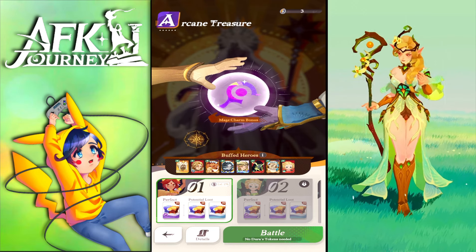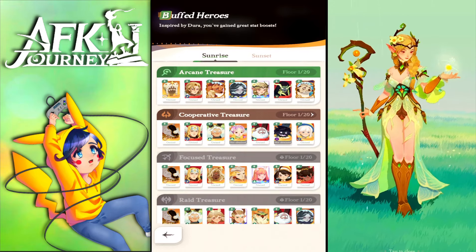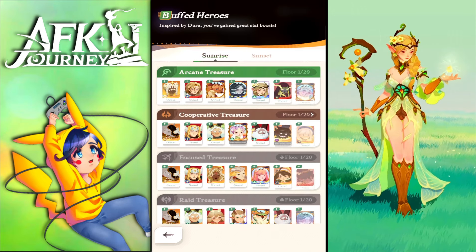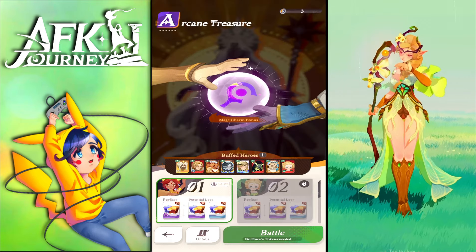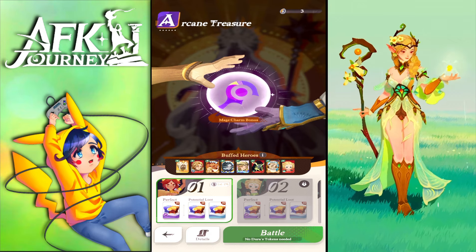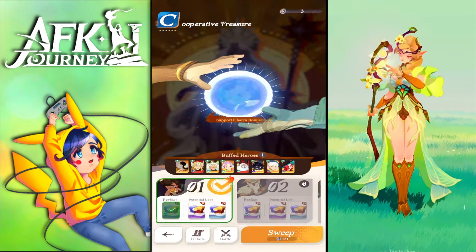Even though there are recommended heroes that are buffed at Sunrise and Sunset, your normal lineup can carry you, especially when you farm the first stages — the first tower is easy. Once you defeat the tower you'll get the sweep functionality.